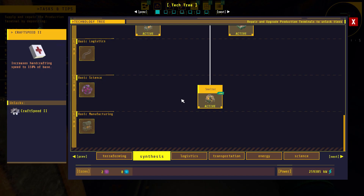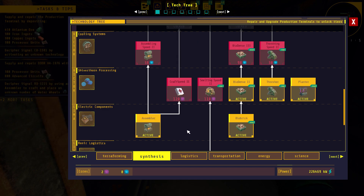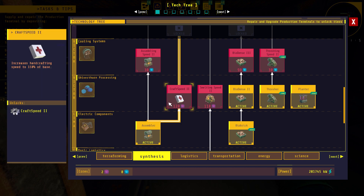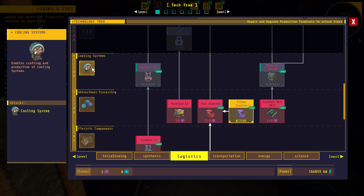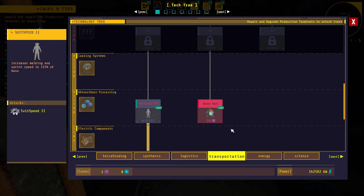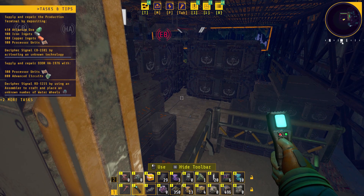I don't know where the altrium is yet. Terraforming - we're good. Synthesis. We need to figure out how to do these blue ones. Smelting speed 2, logistics, cooling system, monorail - just locked. Energy. Oh, can we unlock the water wheel now? 180 purples. I think we can. Let's go back and make some purples.